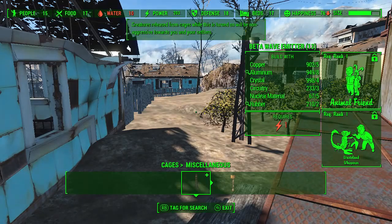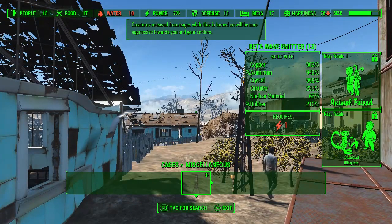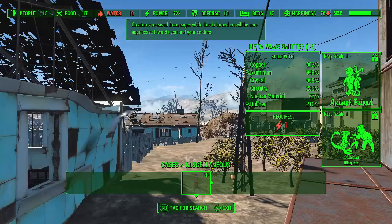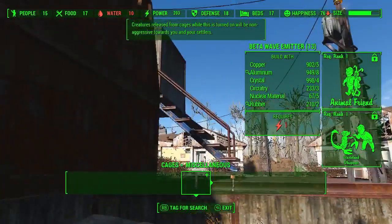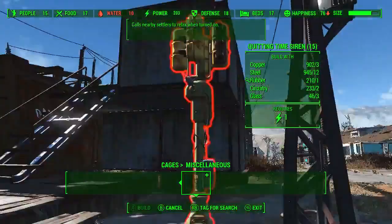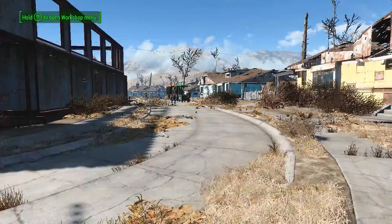There's also a beta wave emitter. The beta wave emitter requires Animal Friend rank 1 and Wasteland Whisperer rank 1 — I don't have either of those. It captures the creatures released from cages while turned on, and they will be non-aggressive towards you and your settlers. So if you catch something in a cage, especially a deathclaw, it'll be your friend — right now it's not, because I don't have one of those. And then here's the quitting time siren, which calls nearby settlers to relax when turned on. And that's all the new stuff.